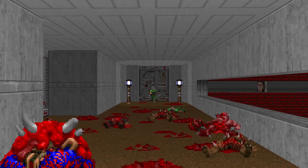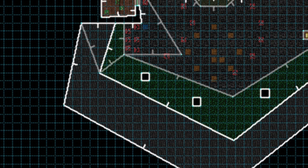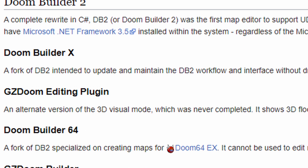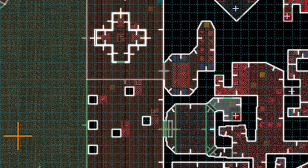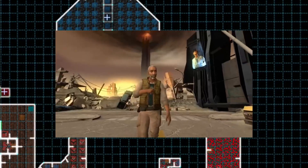But before we do that, there's two things I need to tell you. One, the most widely used map editor for Doom is Doom Builder. But there are also multiple kinds of Doom Builder out there. The one I personally use, and will be using for this video, is Ultimate Doom Builder. Which means things will either be different, or just straight up not there in different versions of Doom Builder, so keep that in mind.